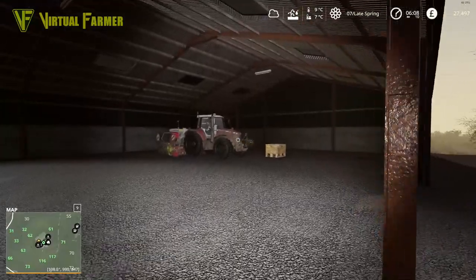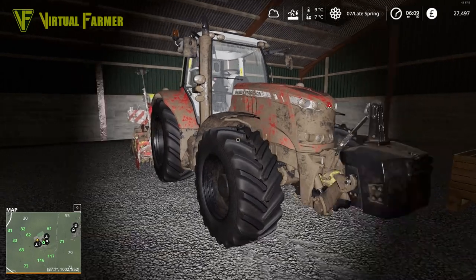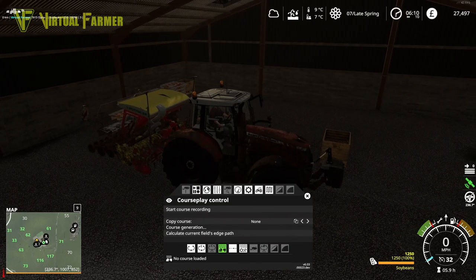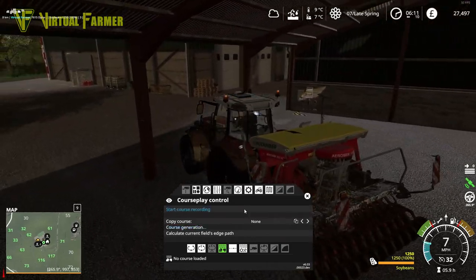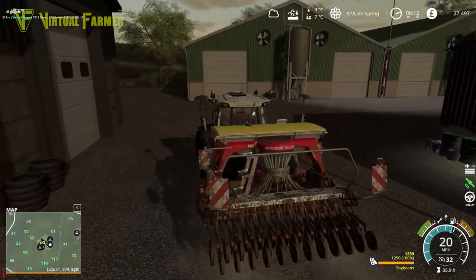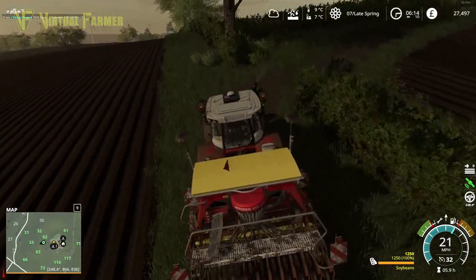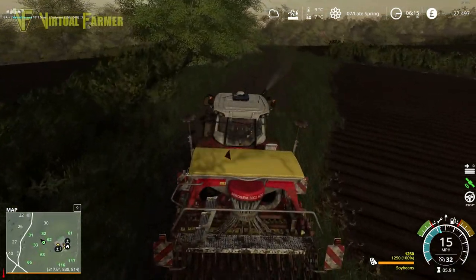Hello and welcome back to Oak Hill. Today we're hoping to get our seeding done - we've got four more fields to do with two different crops in our 76-15. We have soybeans, which we're going to plant on fields 33 and 32. We'll start with 32, setting it up on CoursePlay, then head up to the shop to get our other piece of equipment for today.